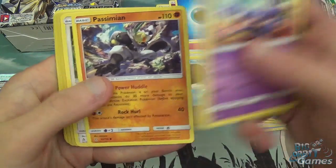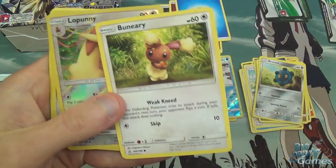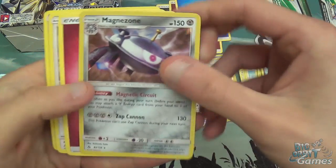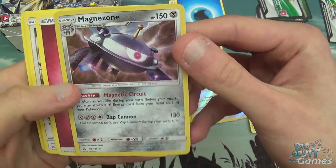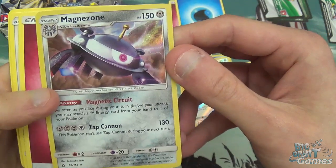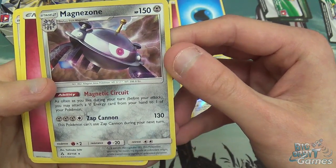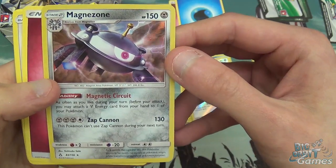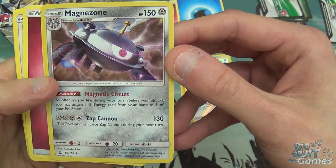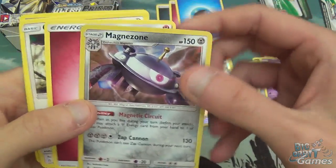Lickitung, Chimchar, Persimian, Buniry. Cool, we just got the basic and the evolution from it in one go. We've got Magnezone — nice holo one there, that's the rare. Steel Stage 2 Pokemon. Magnetic Circuit with the ability: as often as you like during your turn, you may attach a Steel Energy card from your hand to one of your Pokemon. That's pretty good — getting more energy out is always good in this game. And Zap Cannon for 130, but you can't use Zap Cannon during your next turn. That's really bad, but I suppose you're only using him for his ability.